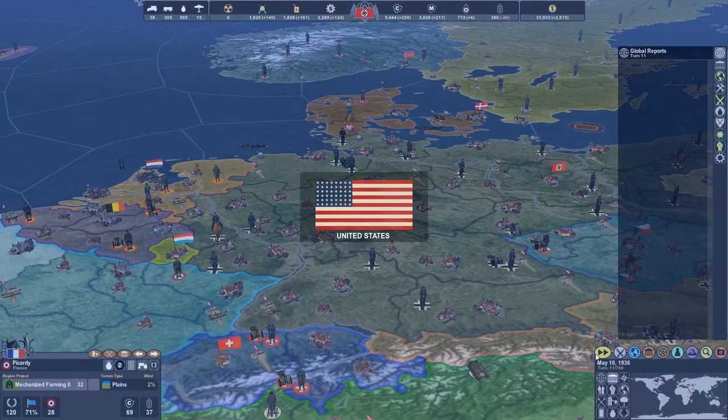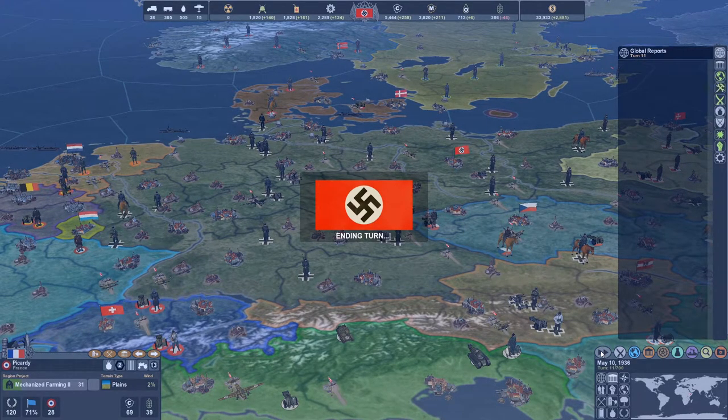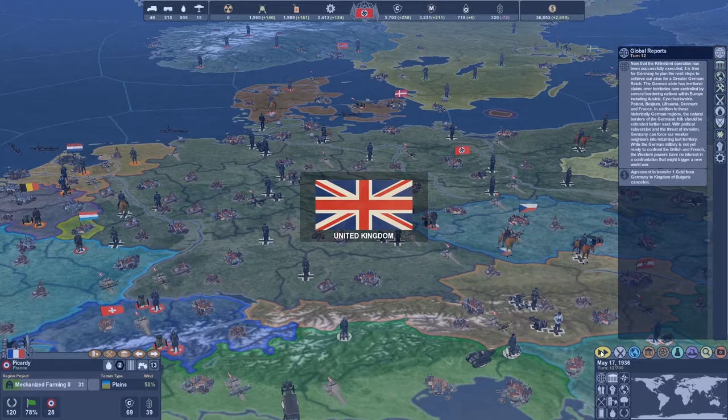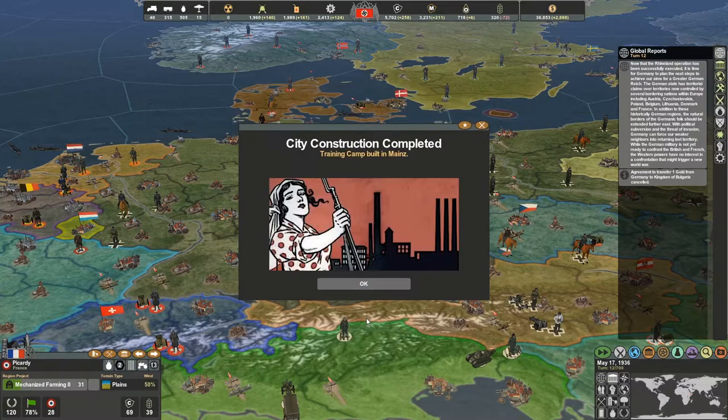Our France relations go down yet again — we're at minus 21. You might think about giving them a trade treaty or military port access, but you don't want to do that because you don't even want to entertain the idea of their ships in your ports. France isn't going to be around for too much longer. Just to make sure everyone's clear — I do not hate France in real life, this is purely part of the role-playing of the game. If you're French and you're listening, I support you 100%. When I play as France I will take over Germany.